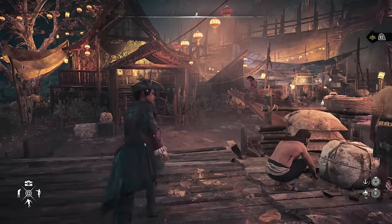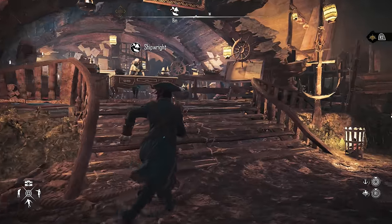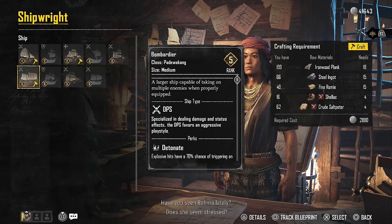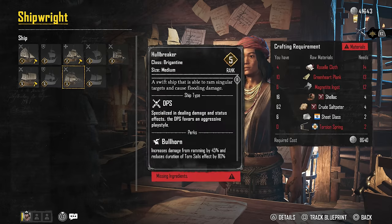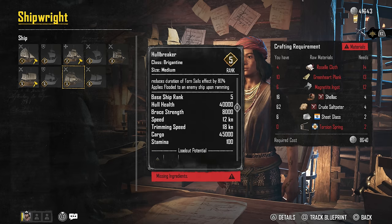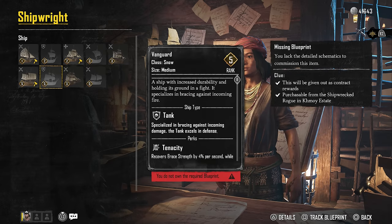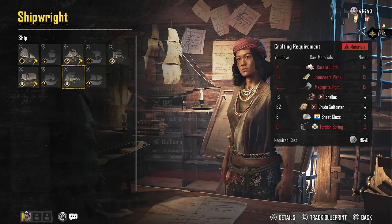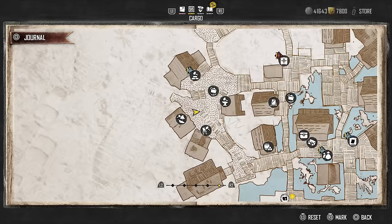I haven't done any other main contracts — I've been saving that for the videos. My goal is to get to the end of the story, or at least until the PS5 tells me I'm at a hundred percent, because it's still at 50 for some reason. I crafted this ship — you have to go get a bunch of stuff. The Hole Breaker is the one everybody wants because it's the fastest ship and it also has the Bullhorn perk, which means you play very aggressively. I'm still level eight.